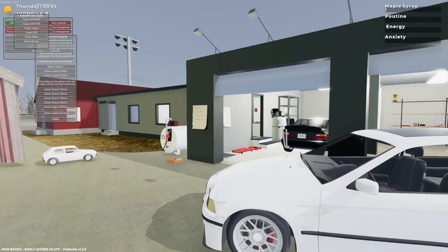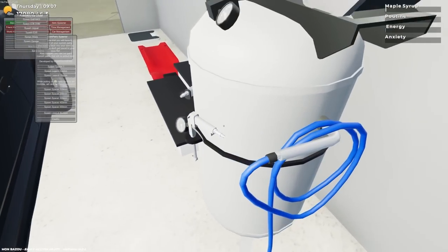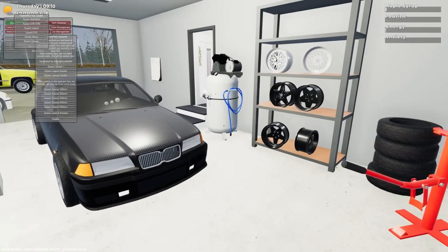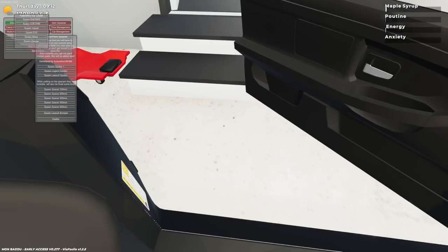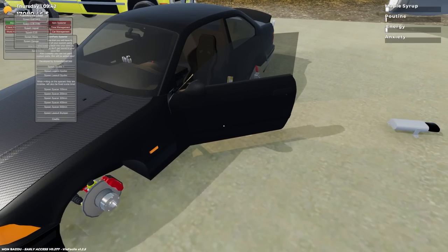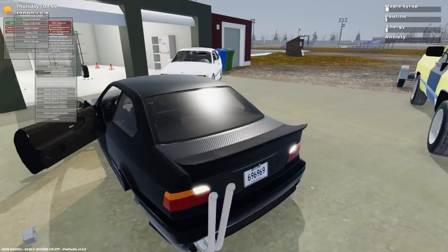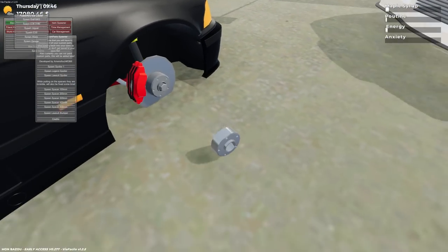But we're really here for these custom parts, and they are absolutely insane. I need to take off the wheels first, so let me get the jack stands under here. We might want to do this outside because the spacers I'm about to put on are a little on the ridiculous side. The spacer probably adds about a foot or two — it is absolutely ridiculous.